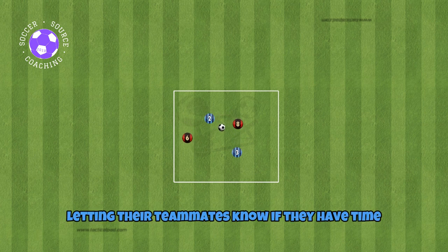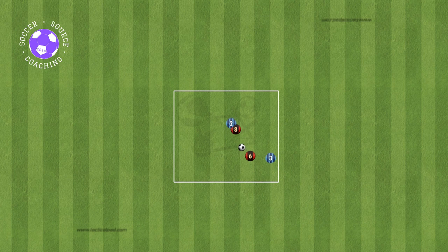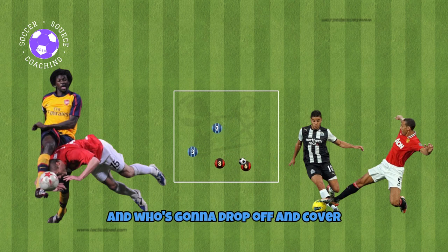Communication is key too — letting teammates know if they have time, can turn, or if they're being pressured. Also for pressuring, deciding who's going to go to the ball and who's going to drop off and cover.